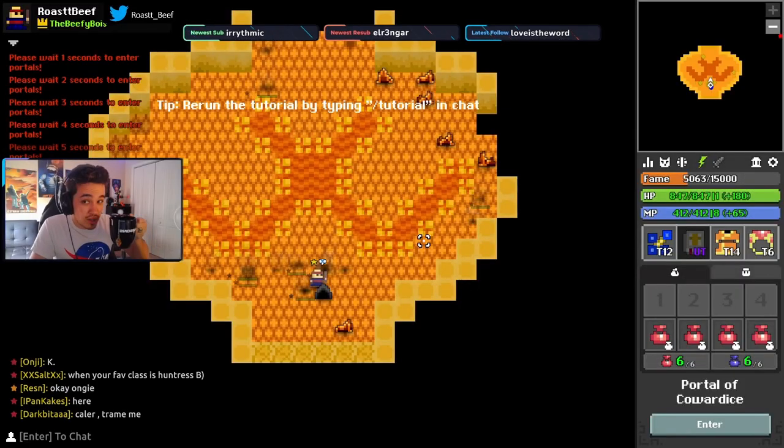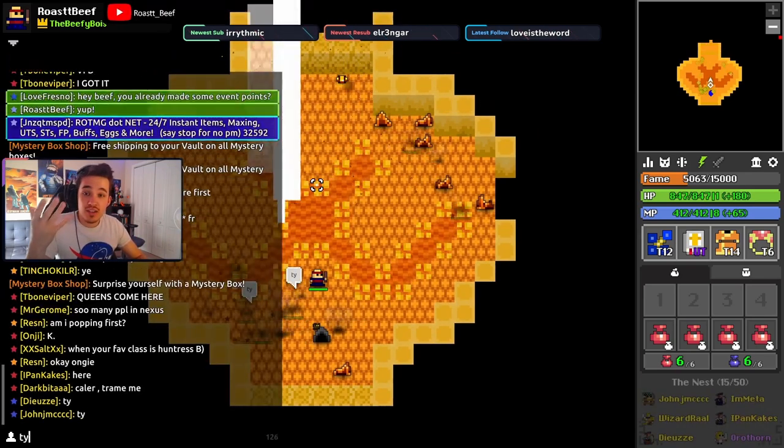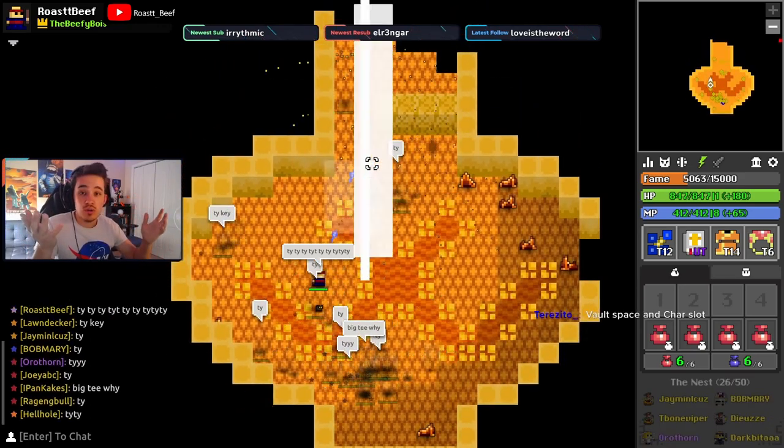Good morning guys, it's Rose with another Rome Guide. Get yourself a cup of tea with honey, because today we are talking about the nest. We'll go over how to find it, how to beat it, and what loot it drops. Use your timestamps in the description to skip to the parts you need most.